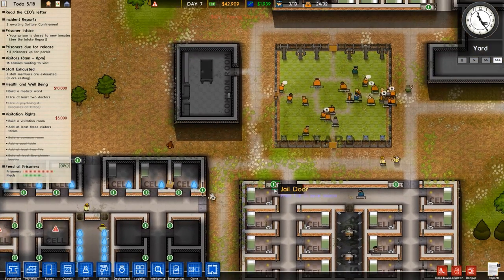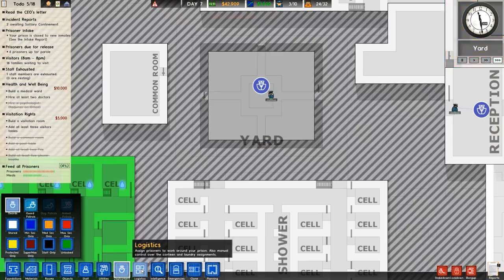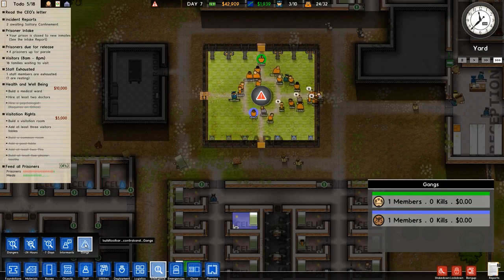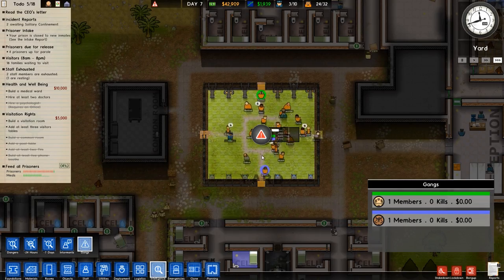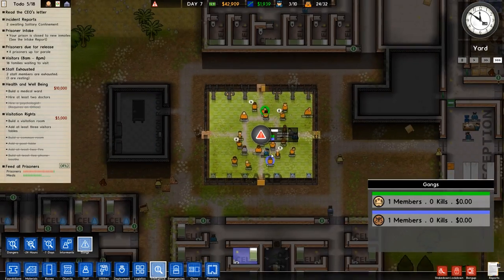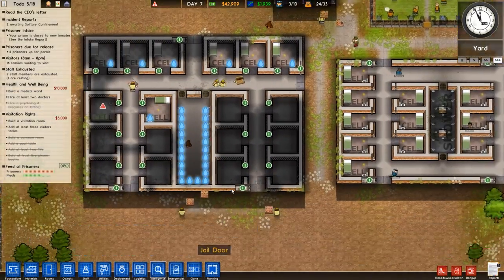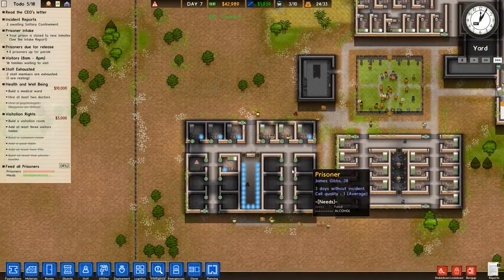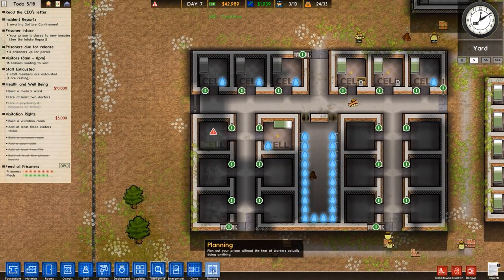I'll still need to add grass and whatnot to make it look nicer — for now it's a bit dirty but it's alright. How are gangs doing? Do I have any more gang members? Apparently you don't need a leader to recruit people into gangs. There are two guards, so no one can take over — no leaders, no lieutenants — absolutely safe.